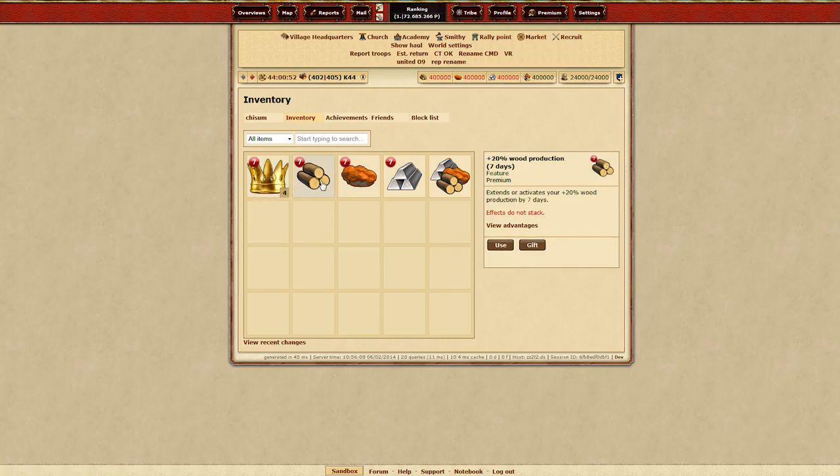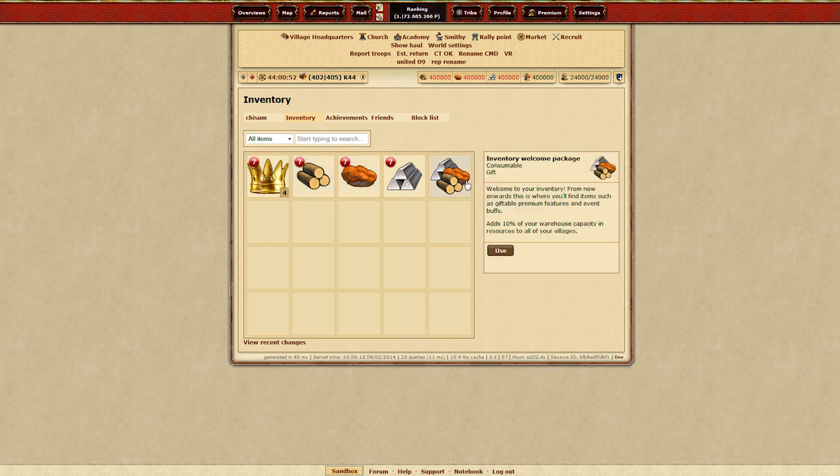One of the things we've got is the inventory system. At the moment all we've got is giftable premium features and we also have event prizes in here. What we plan in the future is to also migrate the Paladin items over here.